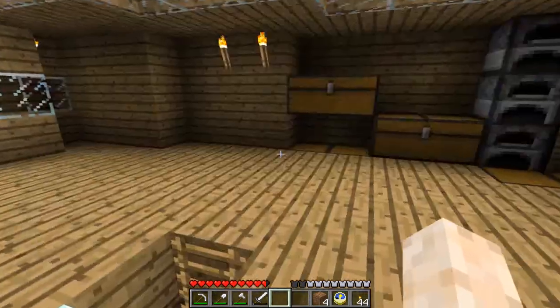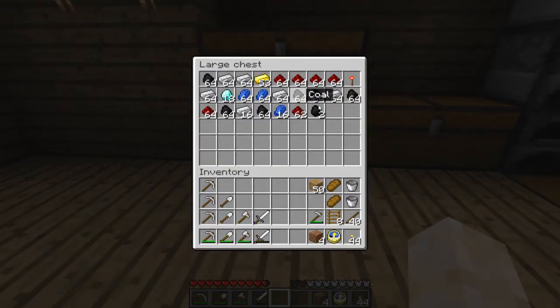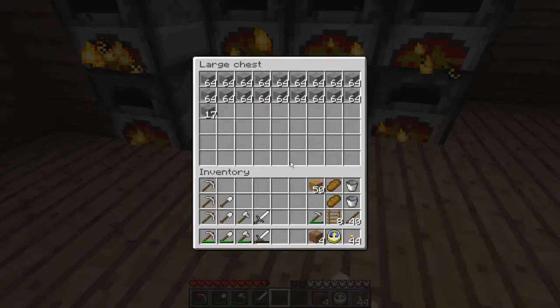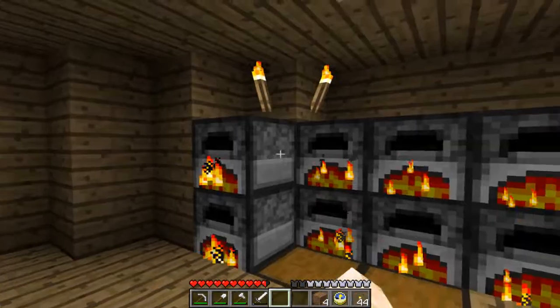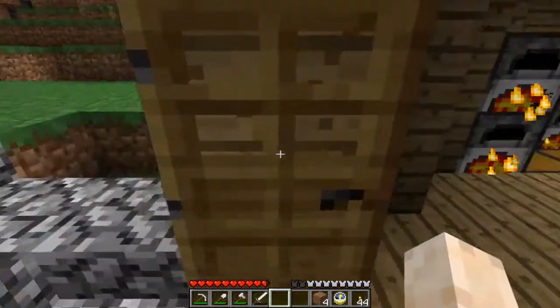I added a stove area because I had too much coal. I went cave exploring some more and found even more coal just to refill them, some more diamond, iron, almost a full stack of gold — and this is what I'm using them for: smooth stone, and lots of it.